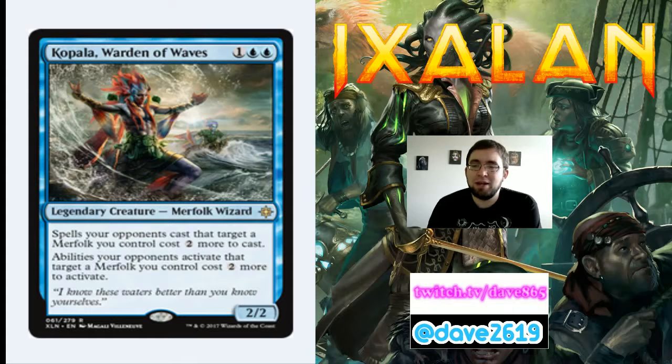Kopala, Warden of Waves is 1 generic and 2 blue for a rare 2/2 legendary Merfolk Wizard. Spells your opponents cast that target a Merfolk you control cost 2 more, and abilities your opponents activate that target a Merfolk you control cost 2 more to activate. In your draft deck with enough Merfolk, this is really good. In sealed you need enough Merfolk to make it work. Could see standard play if the next set brings more Merfolk support. In modern Merfolk it might be a sideboard card against the right deck.